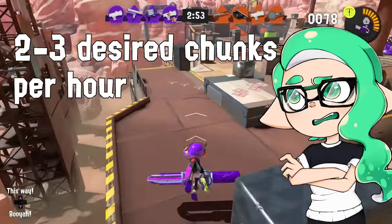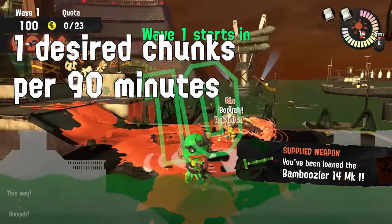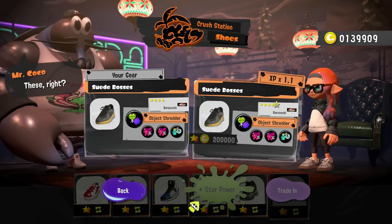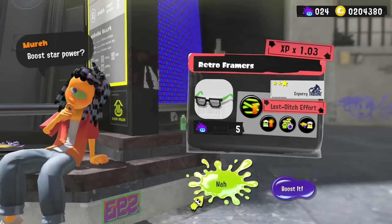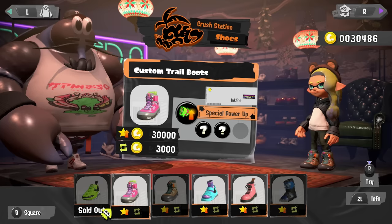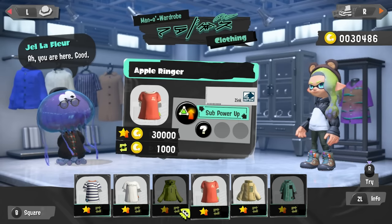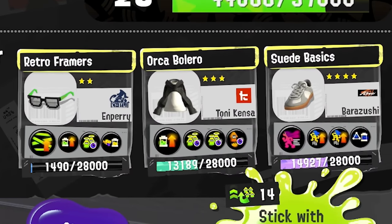Which is pretty slow, but it sure beats the 1 desired chunk per hour and a half from the passive methods. Being deliberate makes things go 3 times faster, but it's still pretty slow. Since getting a 5 star gear doesn't really improve your farming time by much, I would advise you to never use sea snails to boost the star level of regular gear — you can just buy the upgrades at the shops. You really aren't missing out on much by having 2 star gear instead of 5 star gear.